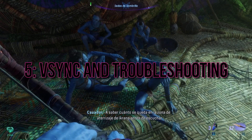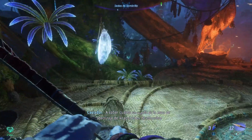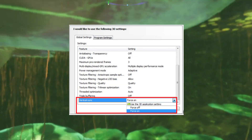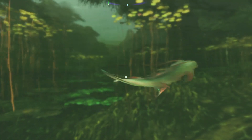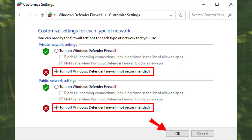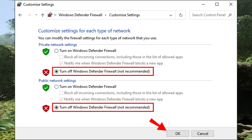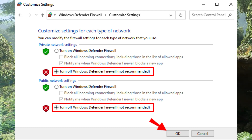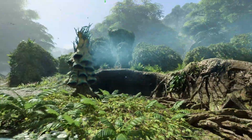V-Sync and Troubleshooting: Experiment with V-Sync settings — sometimes turning it on or off can make a significant difference. And if you're facing performance issues, don't forget to troubleshoot your antivirus and firewall. These could be blocking crucial game files. Temporarily disable them and, if needed, add Avatar Frontiers of Pandora to their exception lists.